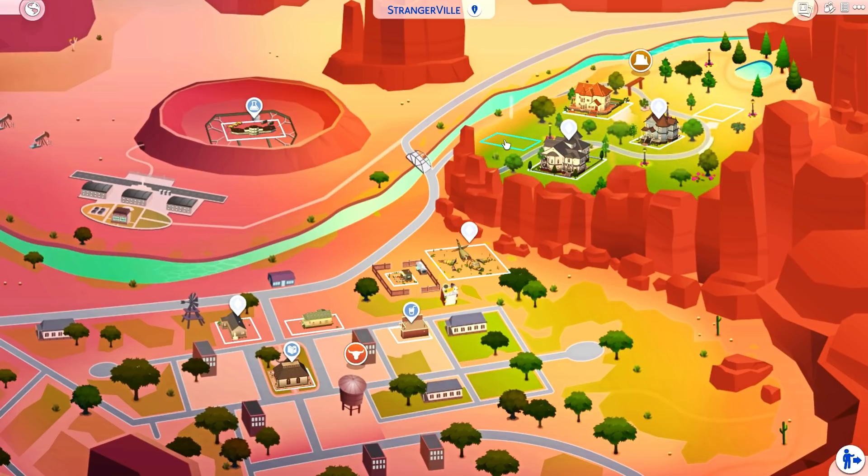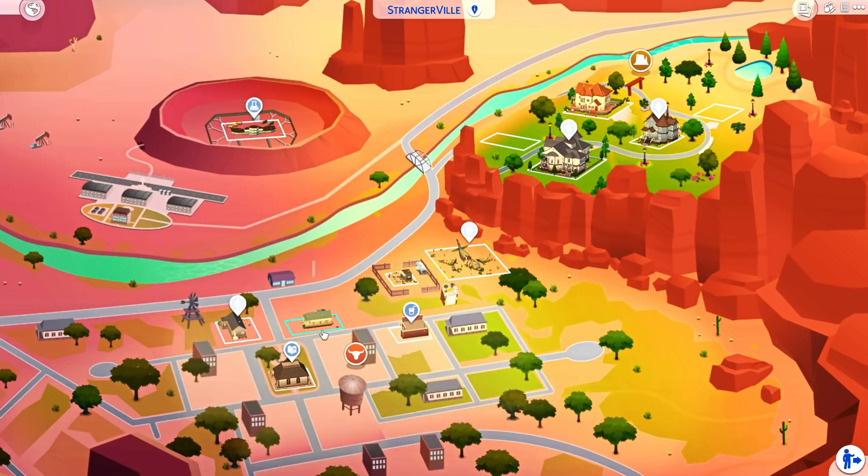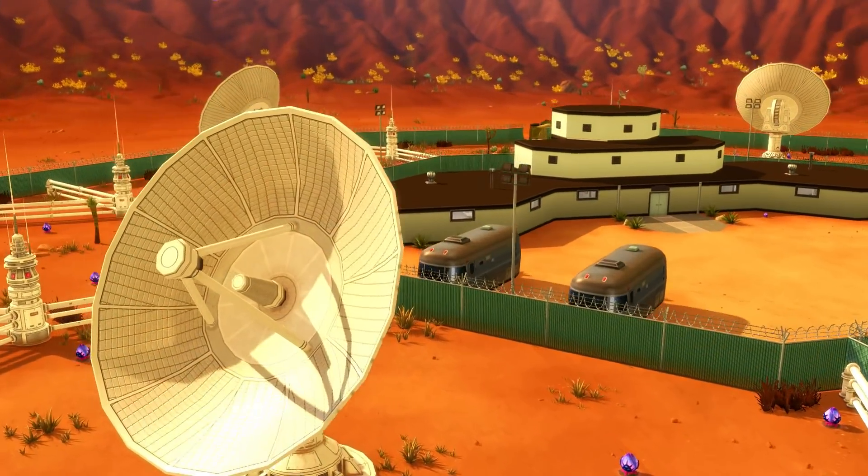First, we are looking at the map. I'm also going to be visiting every single one of these lots — you guys can see all of the homes, the empty lots, the laboratory, the bar, and all of the other communal things in the world. I really love this world. There are tumbleweeds that even go over the roads, and they've put so much detail and design into this. We're going to be going into the two different residential areas, the town, and the laboratory area.